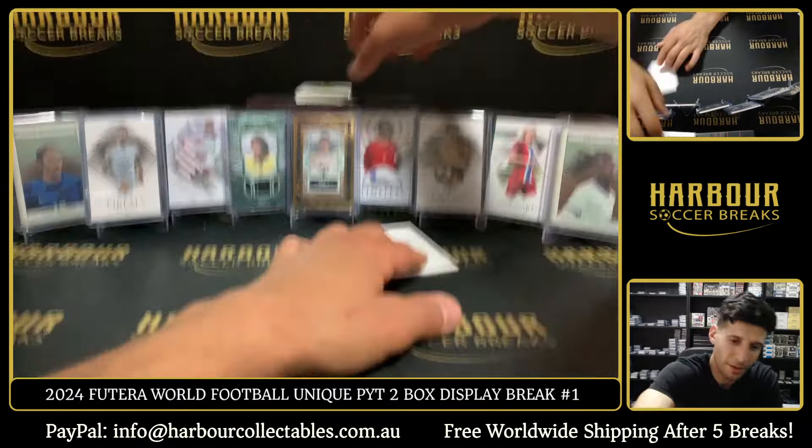Nice hit Joey. Alright next one, let's go. This is my homework — I'm going to go after this break and look at Branko highlights. Pack number two — Julien Alvarez. Iling Junior. Lewandowski on the Forward, that's numbered, it's pink — 26 of 55.